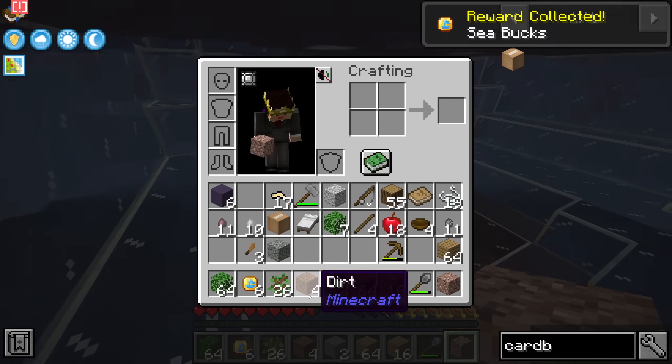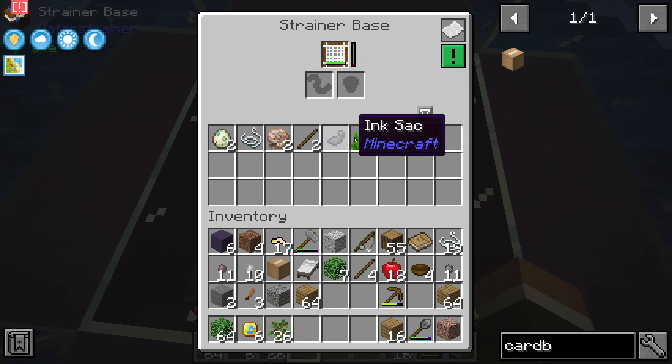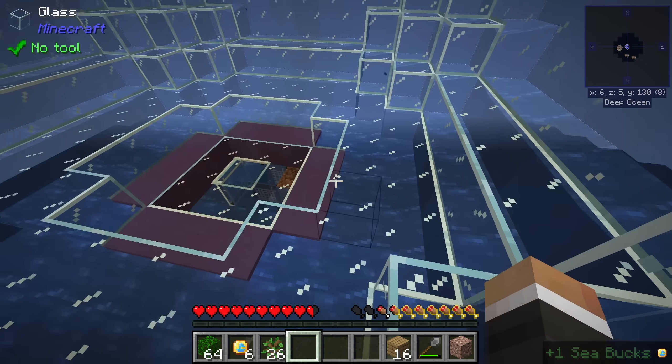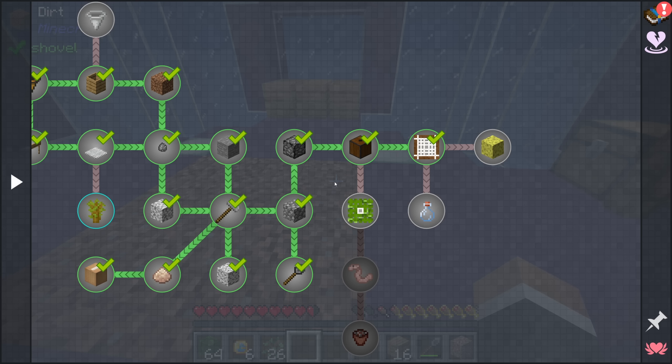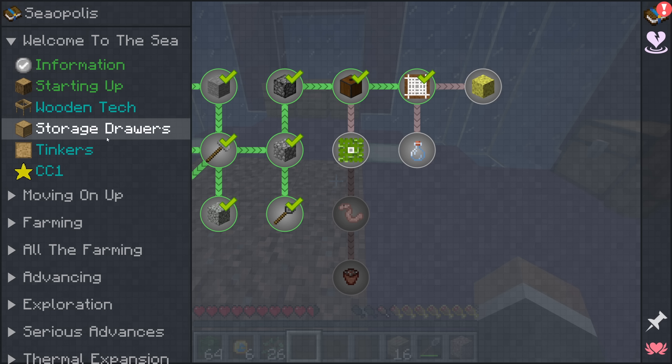Let's do a quick check — we don't have a sponge unfortunately, but we are getting some nice items from this strainer base. We probably do want to set up a few more strainer bases sooner rather than later. But before that, let's have a look at some of the other quest lines.